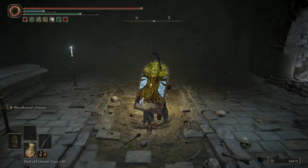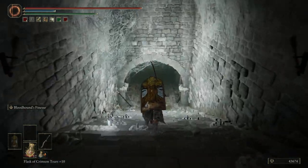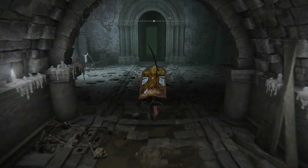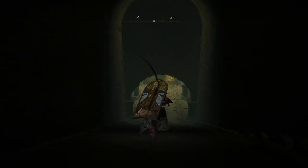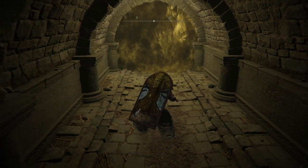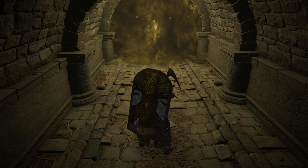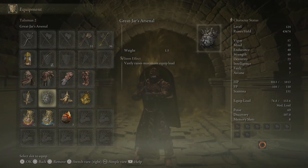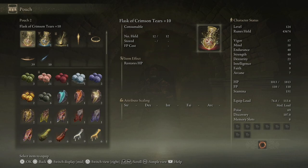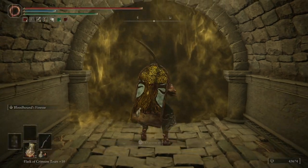So this boss fight's actually not terribly hard. The main danger is that it's got two blood dogs, and they have a charge attack. The last time it hit me, it insta-killed me. I don't know whether or not this has been fixed or whether it's intended, but as far as I'm aware you can't block it — you can't do anything about it. If it hits you, you just die. So bring in a summon — it's going to make at least a bit of a distraction for you, is what I recommend.